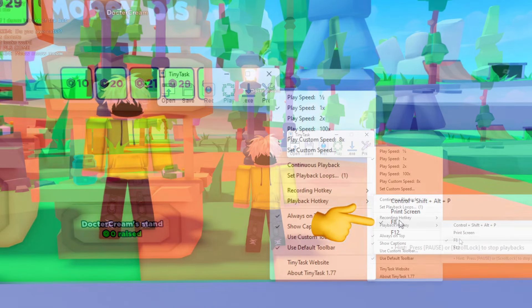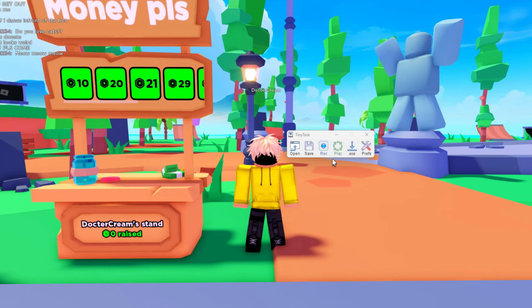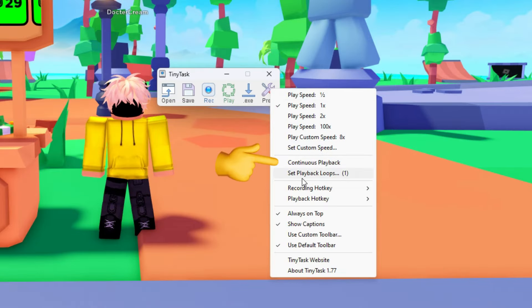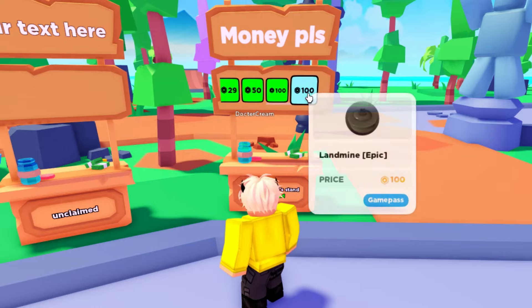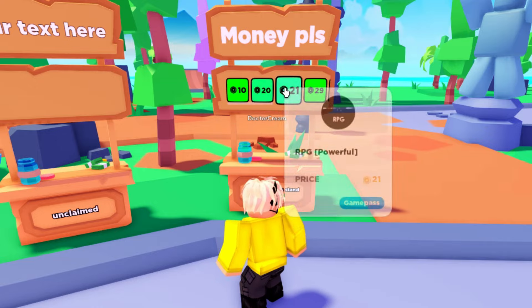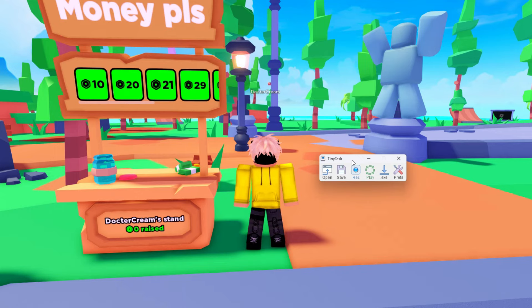The second thing you'll need to do is press on Prefs, go to Playback Hotkey, and make sure you have F8 set. What this does is let you press F8 to start or stop TinyTask. Also make sure you have Continuous Playback on. Make sure your text stands out and that you have a lot of different options so people can donate.